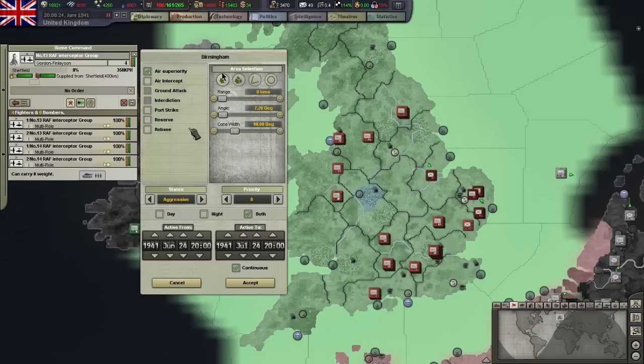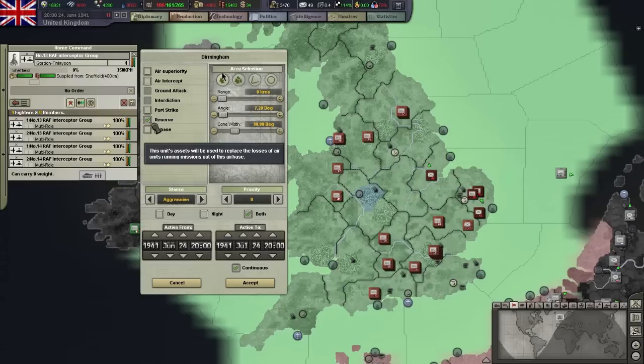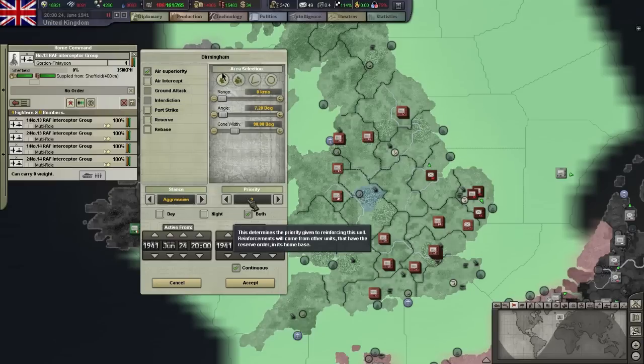When the target province belongs to you and there is an air base present there, Reserve and Rebase missions will be available. Rebase simply moves air units from one base to another. Reserve puts the selected units on standby on the target air base and they will be used to reinforce damaged air units returning from missions, so they can get back to the action quicker. This works in conjunction with the priority setting for the mission. The priority you set here determines the air units' priority for reinforcements from units that are on the reserve mission. Note that for this to work the unit on the mission and the unit on reserve must have the same home base.